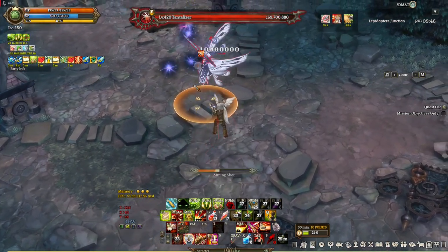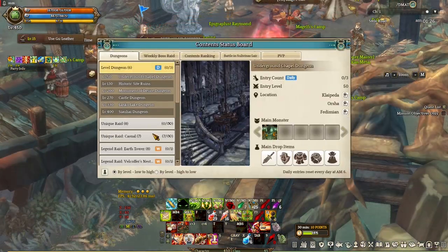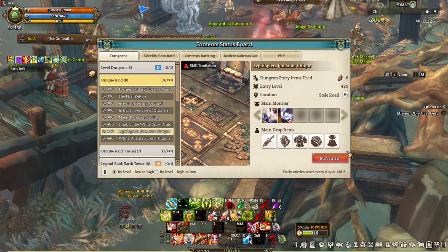Okay, first — Lepidoptera Junction solo. We can get there by clicking this and selecting Unique Raid, highlighting Lepidoptera Junction Unique, and clicking the movement button over here. That's just some info for newer players.